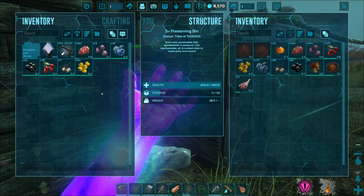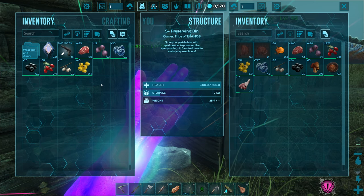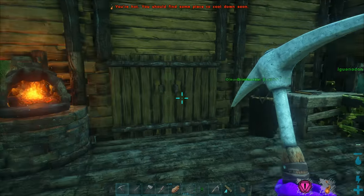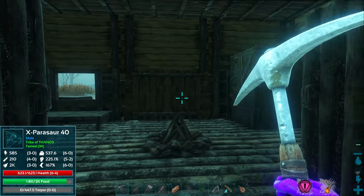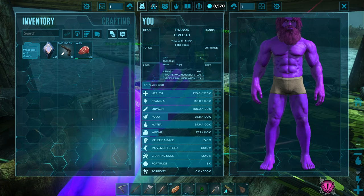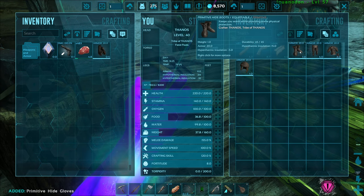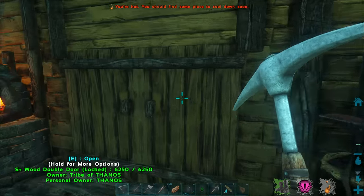I guess if we were on a mount, maybe we'd be able to pursue it and let our mount soak up the damage. If we were on our iguanon — it has almost a thousand health now — I guess we could do that. Just get on the iguanon, let it soak up any hits, and then pursue it when it runs away. I guess that's something we could've done with the Spino, but I was so afraid that anything would die from the Spino itself — I just didn't want to risk anything, my armor's done now, nice.